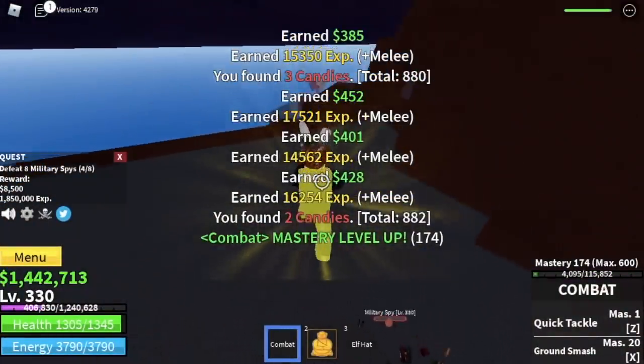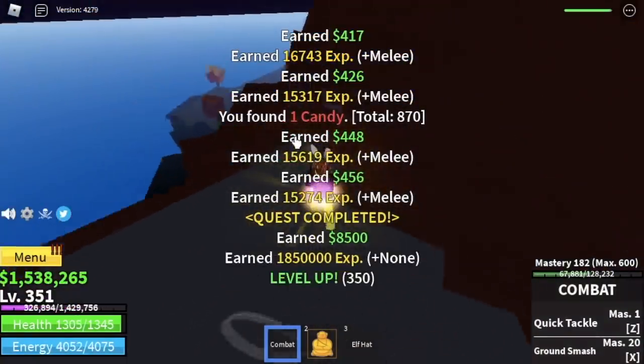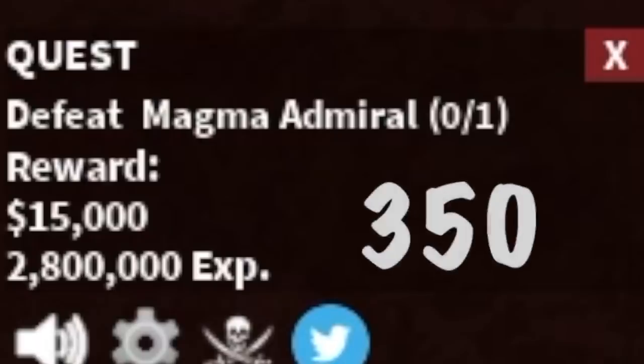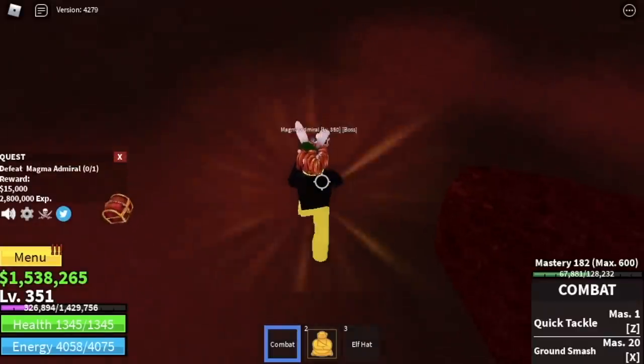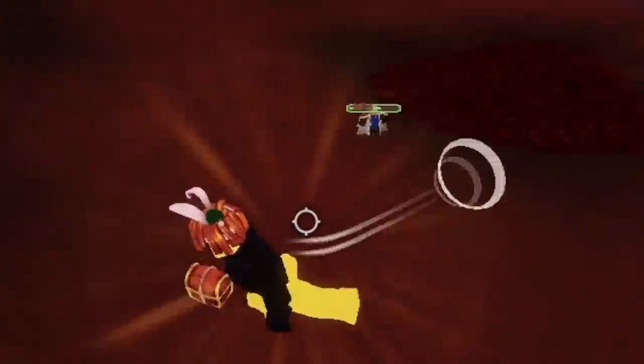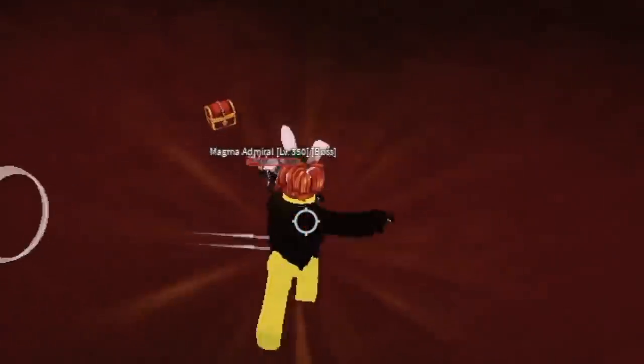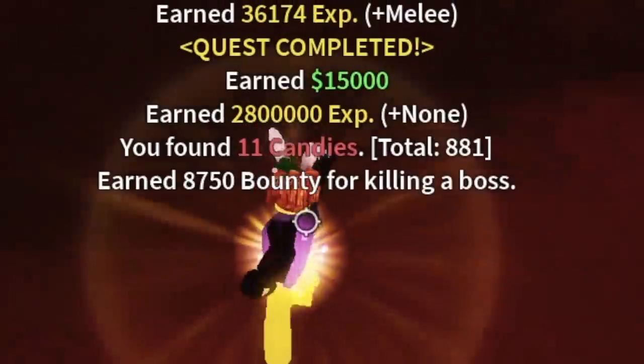The goal here is to reach level 350. And after that, we're going to start defeating the mini boss on this island — the Magma Admiral. Dodge to the left, left clicks. The goal here is to reach level 425.